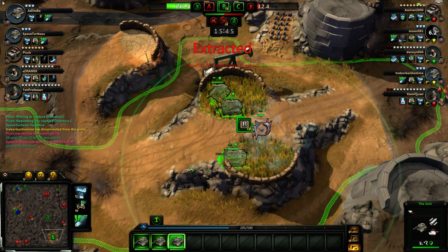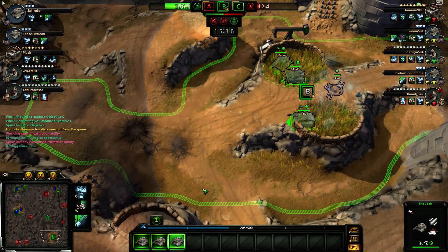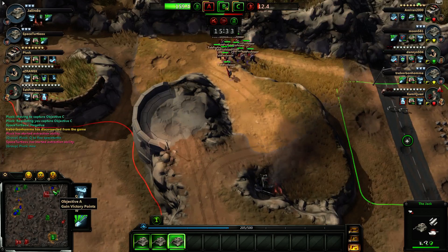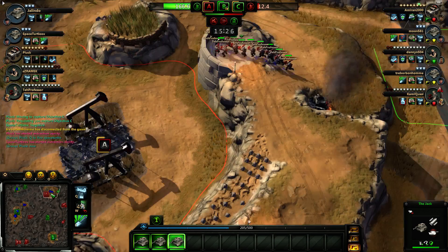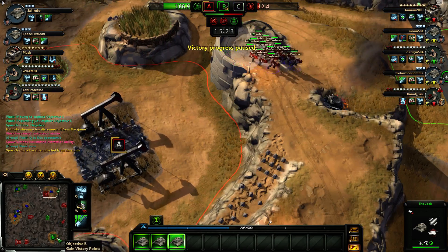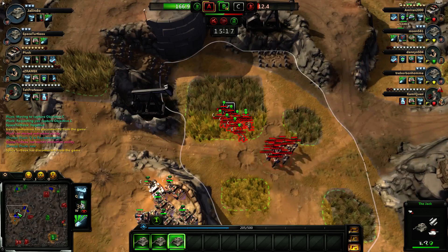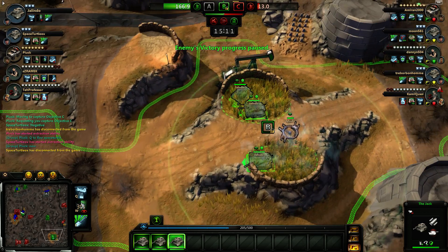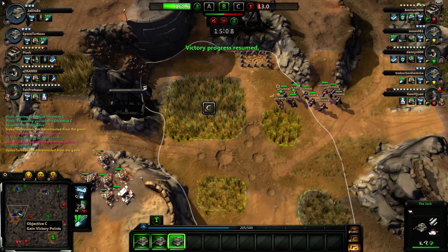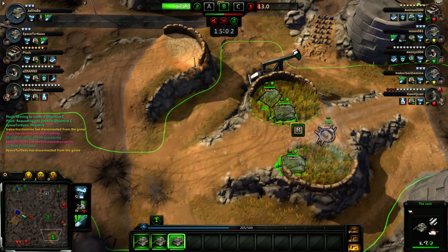Allied progress paused? No way. 150 — we're going to win this. I'm just going to hold B as long as it takes. I hope he's going for A. Somebody's sitting on A, locking it right now. Allied progress paused. Someone's locking A. C is under competition. Enemy progress paused. Allied progress resumed. Yeah, we're having no trouble keeping B. Nobody's even paying any attention to us. This is awesome.